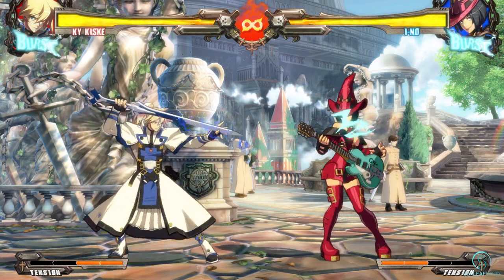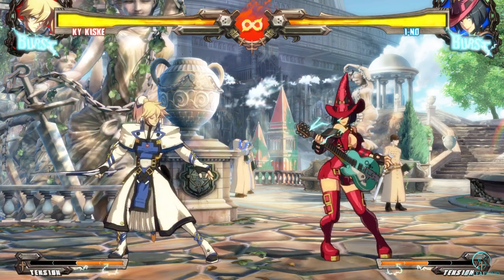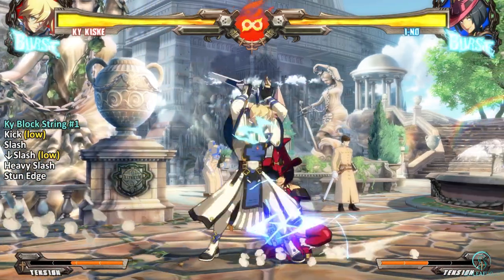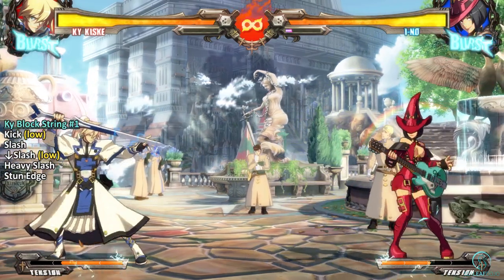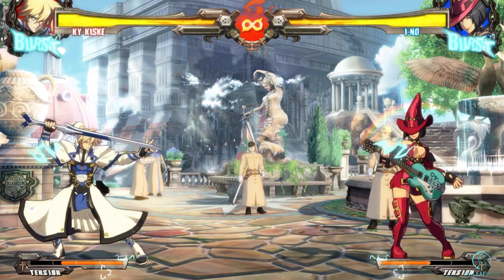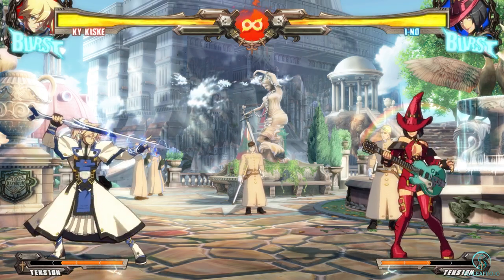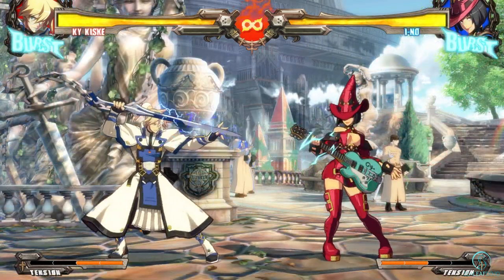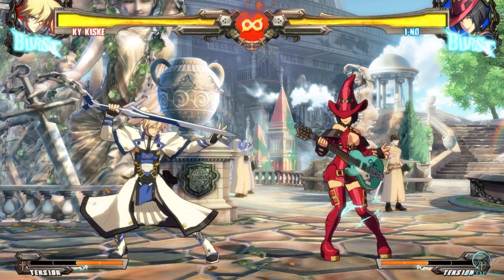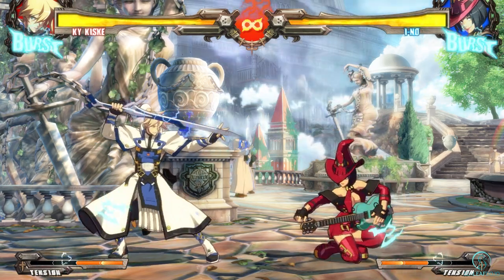Let's use Guilty Gear Xrd Ky's basic okizeme block string of kick, slash, crouching slash, heavy slash, then Stun Edge. All attacks are mids and lows, so the defender can simply block low, then get ready to act once Stun Edge is blocked. If the Ky player continues to do this, the defender will become more and more comfortable blocking the entire string. Once that expectation is set, the Ky player can do risky overheads such as Greed Severing or Dust in the middle of the string to open up the opponent.